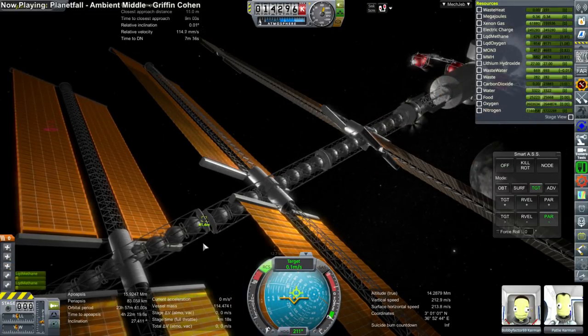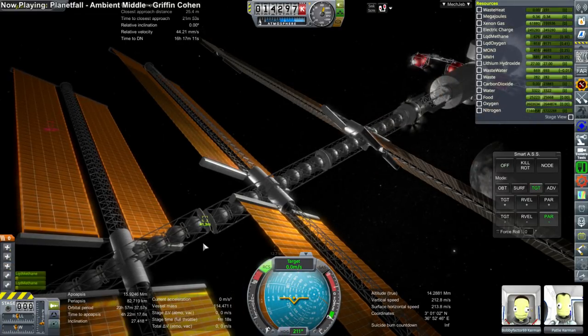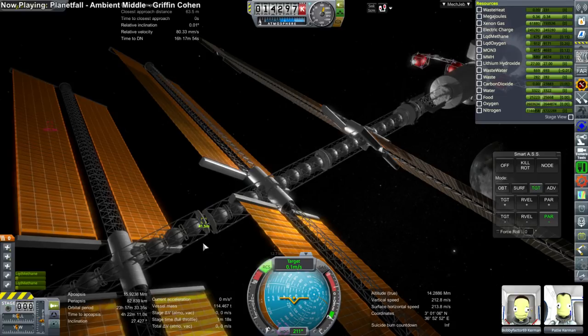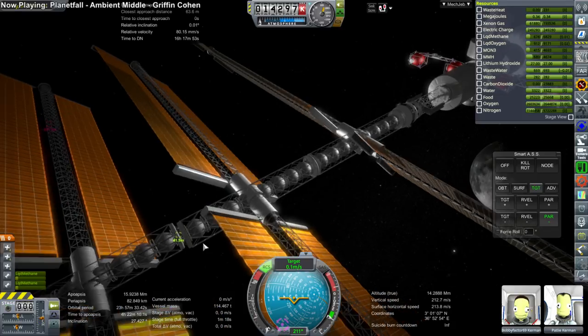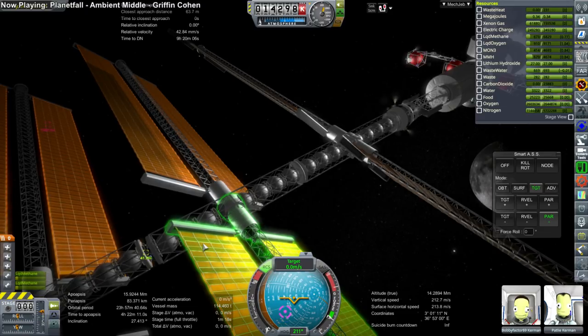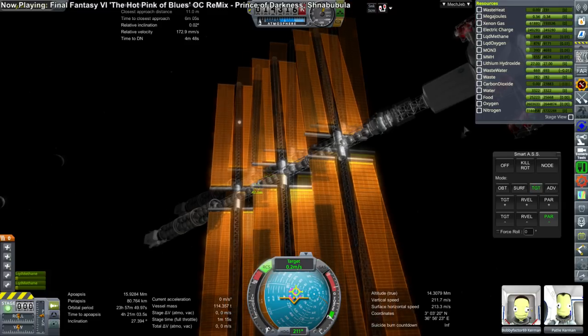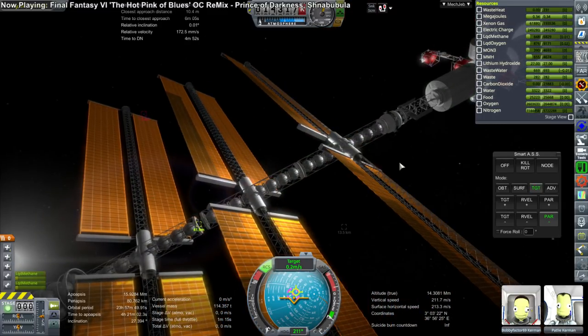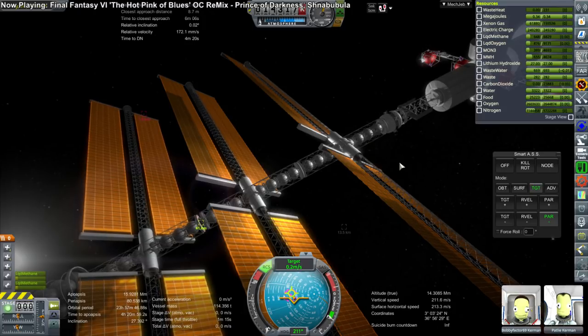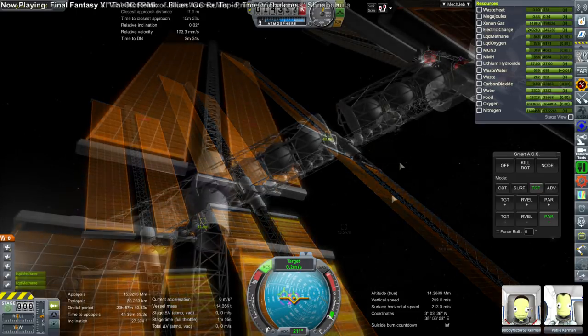Now we have to get the rear portion — 54 tons — to dock with the rest of this. It takes a few tries. I didn't realize how long it took while I was doing it because I was so focused on getting it done. You can see it looks pretty close, but because the thrusters aren't properly placed I constantly have to back away and approach again. Watching the video I discovered it actually took two hours in total.